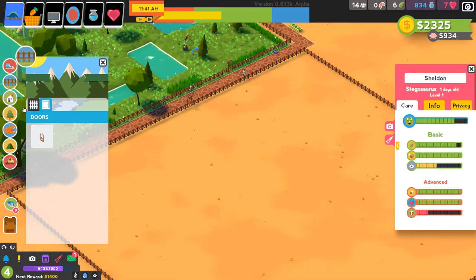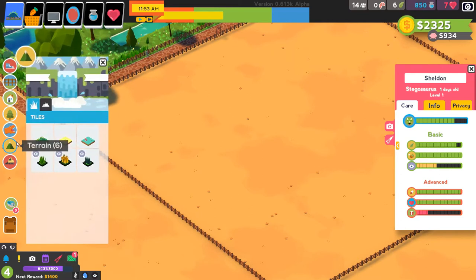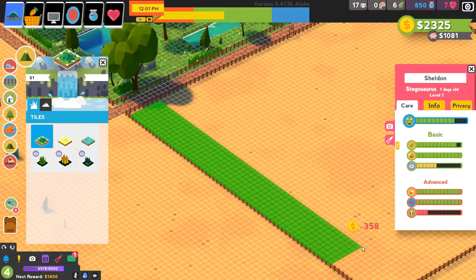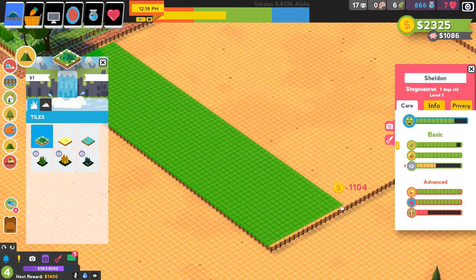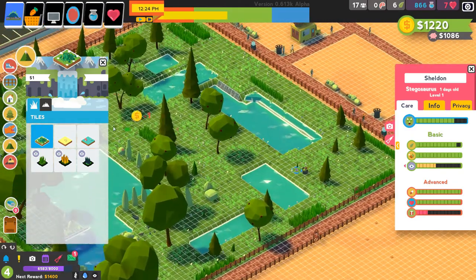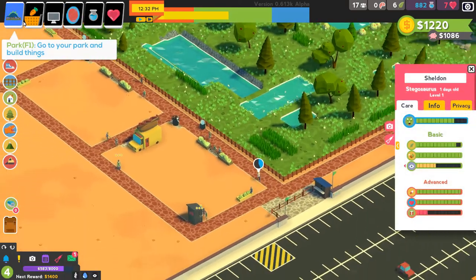How much money do we have? We only have 2,300 right now. It's going to take more than that to finish the terrain here, but we could at least lay down some grass to get started. We don't have the funds but we can get a little bit of a start on it — no reason not to really.